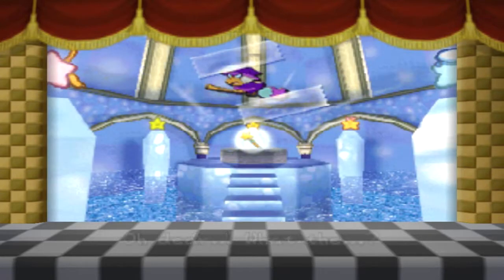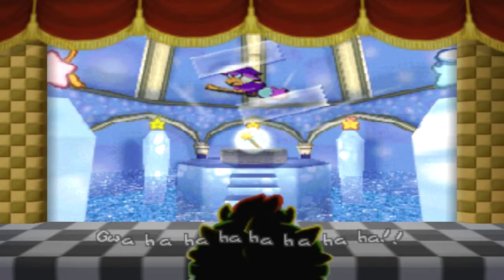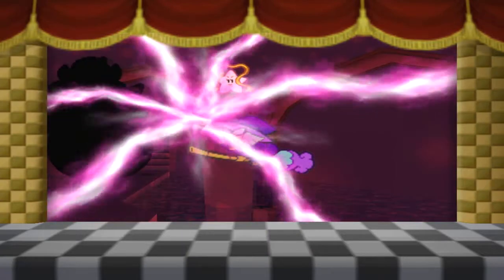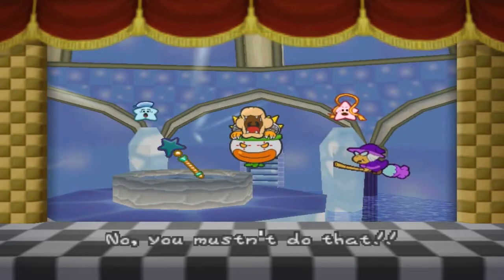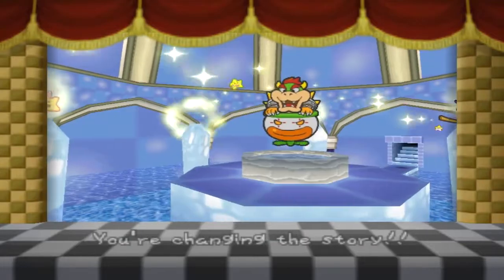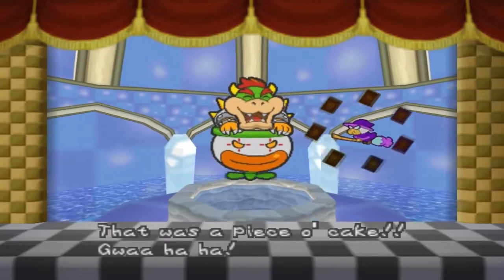And then... oh dear, what the... who stuck that weird thing into the story? Ha ha ha, I did! So I can at long last beat my arch enemy Mario, I'll take this Star Rod. Do it, Kamikoopa. No, you mustn't do that! Now let's try using it. Stop it, cut it out, Bowser — you're changing the story! Wah ha ha ha, we did it! That was a piece of cake.